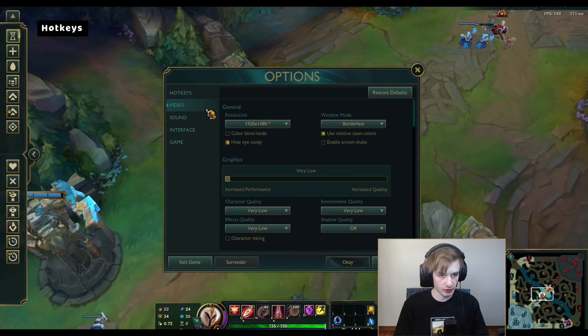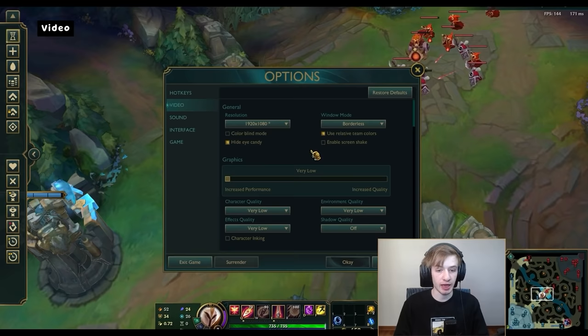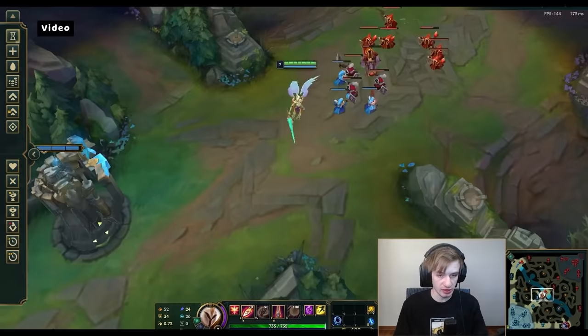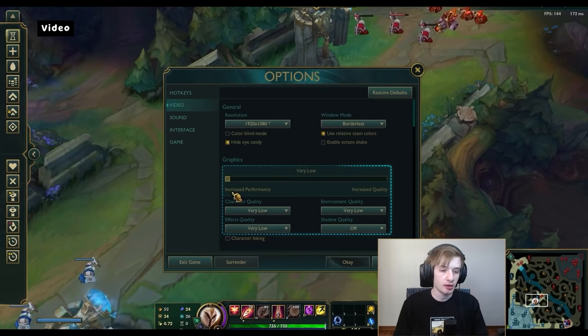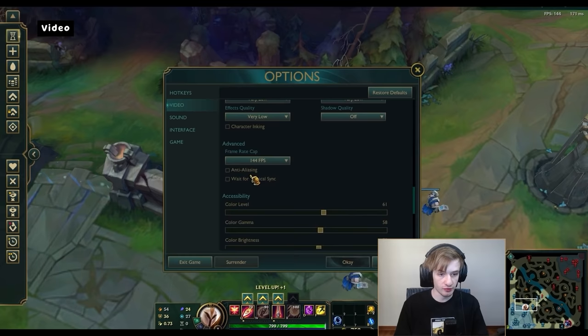Video settings — very important, I get asked a lot about this. The reason why I play everything on very low is because number one, I like it, and number two, low video settings do offer you an advantage. Now in this game it's not as noticeable as in other games, especially shooter games where everyone uses low settings. It's not because of FPS — I have enough FPS. I just prefer playing like this. Eye candy on, color blind mode off. Borderless mode — I would actually use full screen, because full screen teaches you the habit of not alt-tabbing. Screen shake off, everything very low.